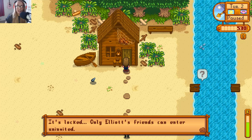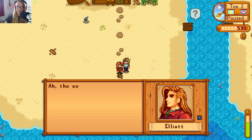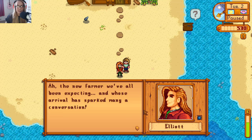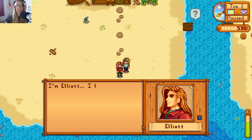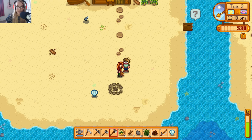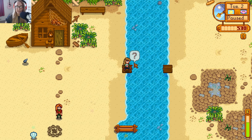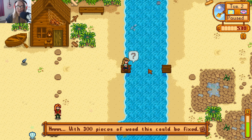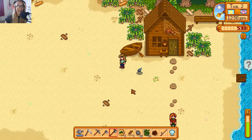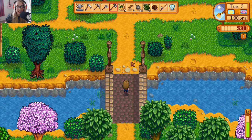It's locked — only Elliot's friends can enter uninvited. Who's this? Is this Elliot? Oh, hello there. The new farmer we've been expecting, and whose arrival has sparked many a conversation. I'm Elliot — I live in the little cabin by the beach. It's a pleasure to meet you. Elliot looks like a pirate, which I love. With 300 pieces of wood this could be fixed. 300 pieces of wood — we have seven pieces right now. So I think that might take a while.